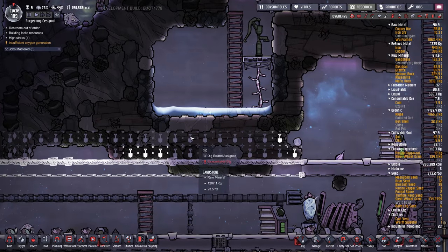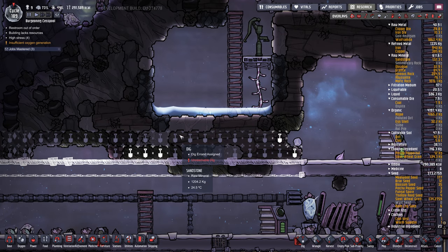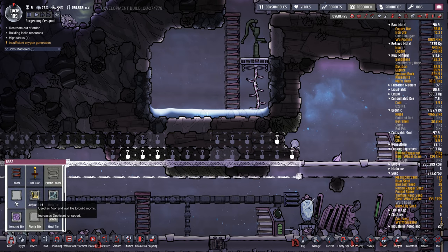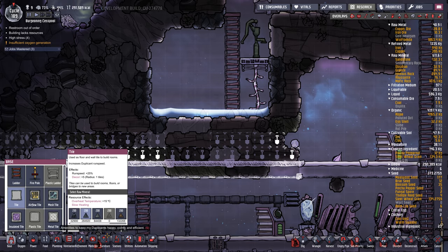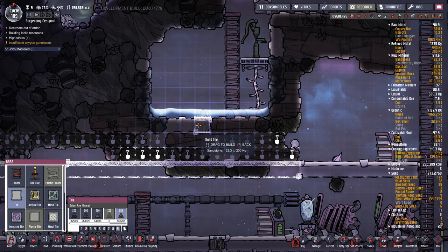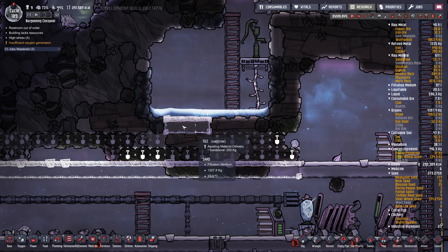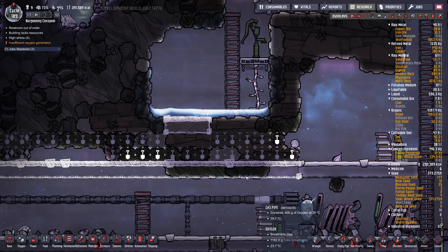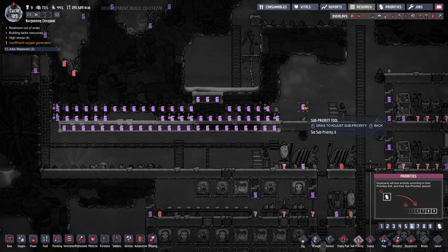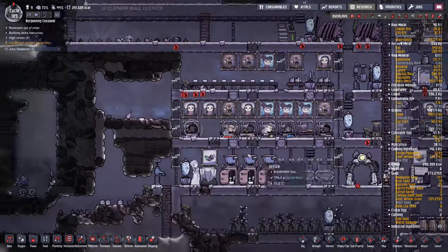I noticed this is probably going to cave in when they get in there and start digging, so I probably need to cancel this until I replace it. We're going to do that first — probably use sandstone, should be fine. This water's not going to last very long so that'll cave in, but that should be okay. And we don't want priority 9; I might do priority 6.